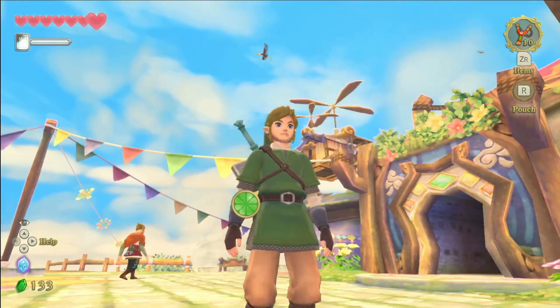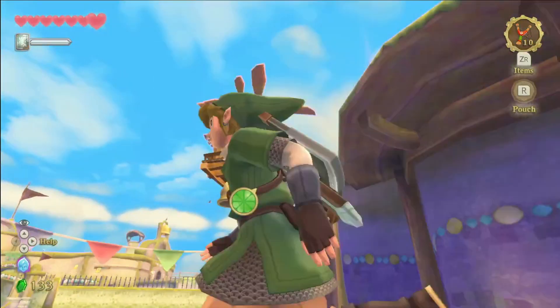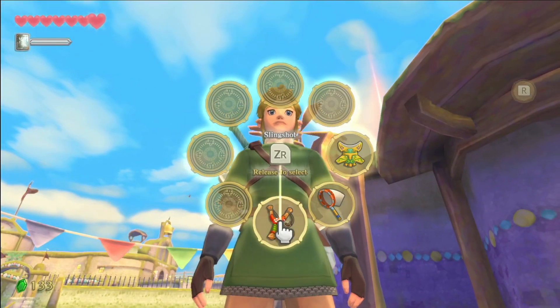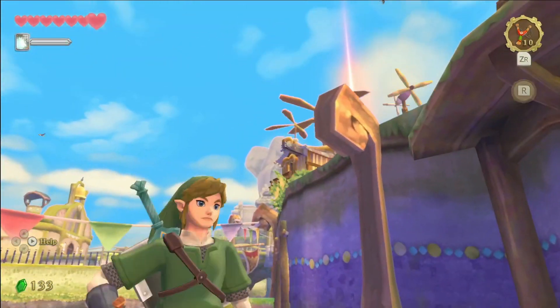What's going on everybody, and welcome back to Mr. Plays. In today's video I'm going to be teaching you guys how to access Beedle's shop in The Legend of Zelda: Skyward Sword. All this will require is to have a slingshot and a little bit of ammo.